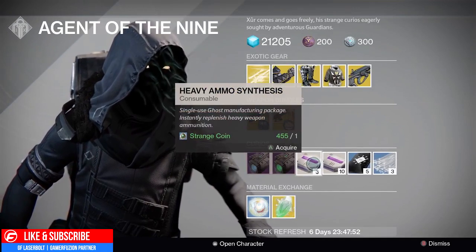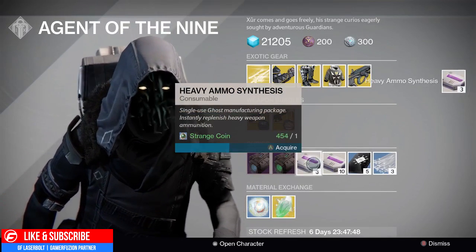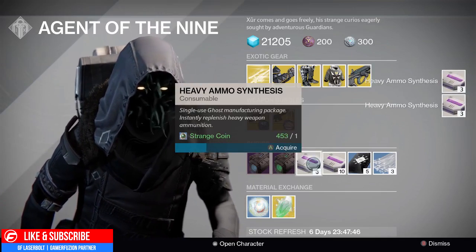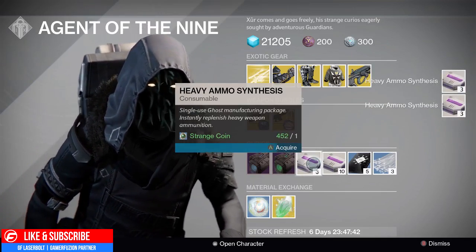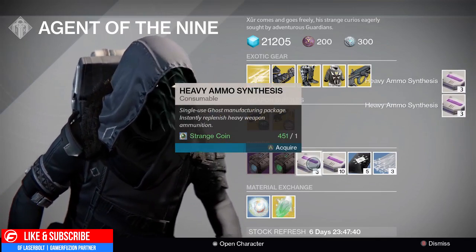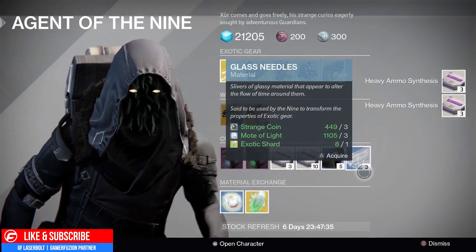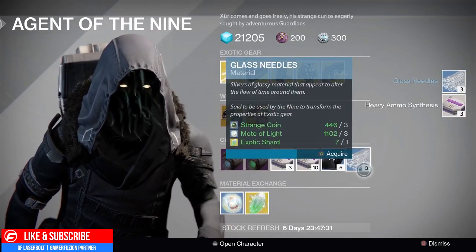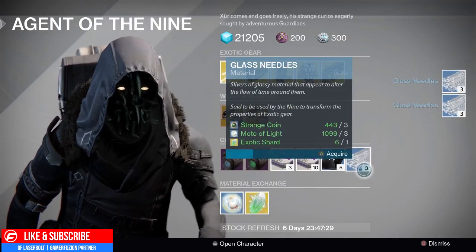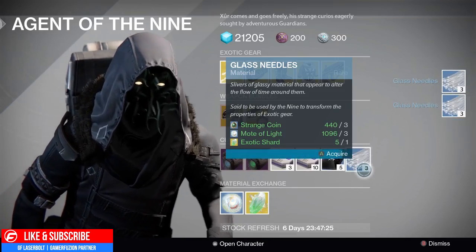Don't forget to pick up some heavy ammo, guys — if you're still doing raids you're going to want to restock. We're going to be having Wrath of the Machine up next and heavy ammo is going to be very predominant and needed. Don't forget to pick up your Three of Coins if you want more exotics, especially if you're new to the game or missing quite a few. If you're trying to get those tier 12 items, make sure you go ahead and acquire some Glass Needles — they are going to be very beneficial to hitting that tier 12.